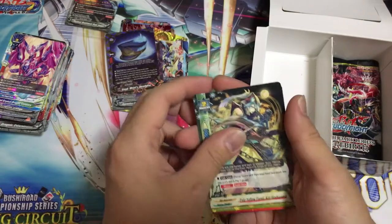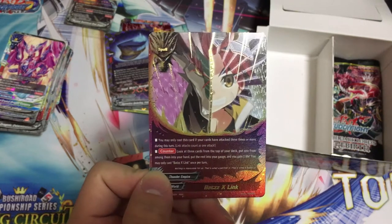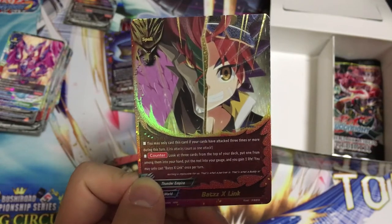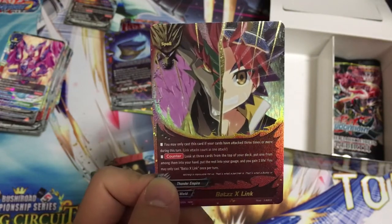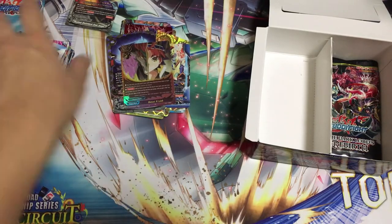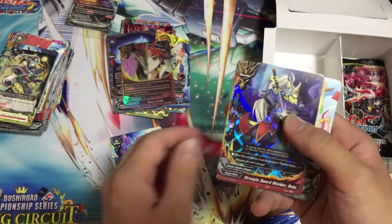Destruction Starlight — woah! We have a Triple Rare — the best Triple Rare in the set. A must-play for Thunder Empire as well as Dragon World. It's called But Sling. You may only cast this card if you have attacked 3 or more times during this turn. Counter: look at the top 3 cards of your deck, put one of them into your hand, put the rest into your gauge, and gain 1 life. Is this broken? Wow — it can be used in Fifth Omni. Imagine you gauge through, you check the top 3, you can take anything you need: an impact, a monster, a shield. This card just makes Dragon World so strong. I lost because Evento managed to find an impact from that and just killed me.